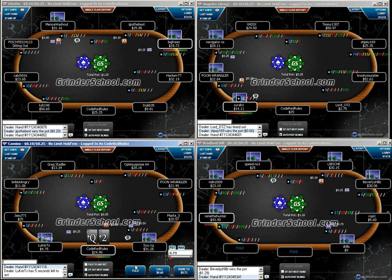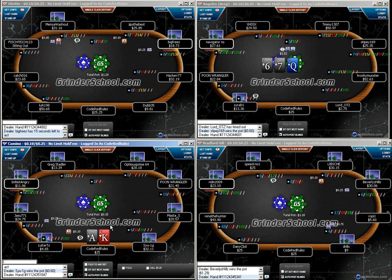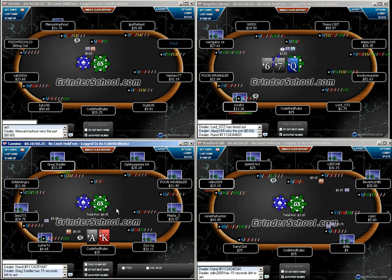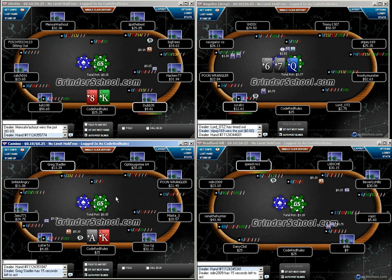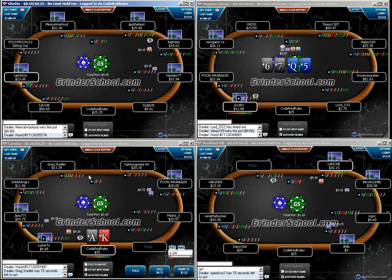We're going to go ahead and fold both of these. If they were folded around to me, I probably would still fold the king-jack suited over here at number four, and at number three I would have blind-stolen with the queen-two suited. We don't have a read on this opponent, and I think I'm going to go ahead and open it up.